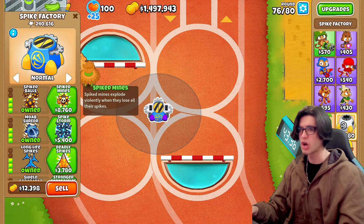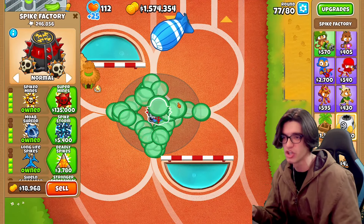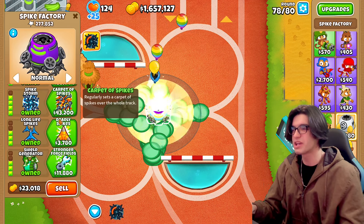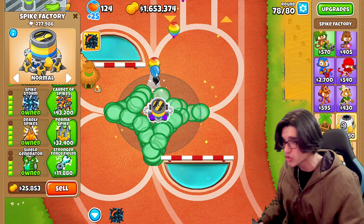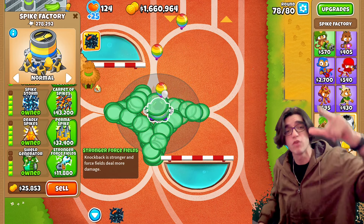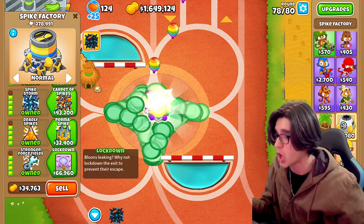We can't die anymore. Let's just go ahead and get spiked mines — that should do the trick. Spiked mines are absolutely OP. Let's go for all the tier 4s, including spiked storm, deadly spikes, and the stronger force fields. Knockback is stronger and the force field deals more damage. That is what I'm talking about.